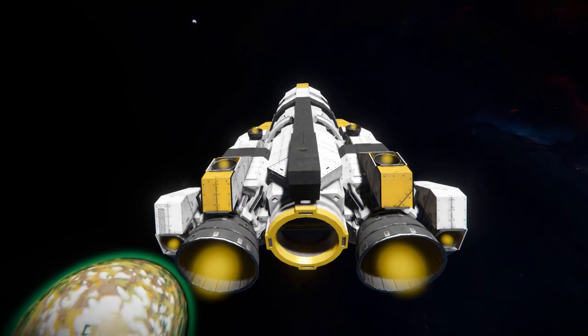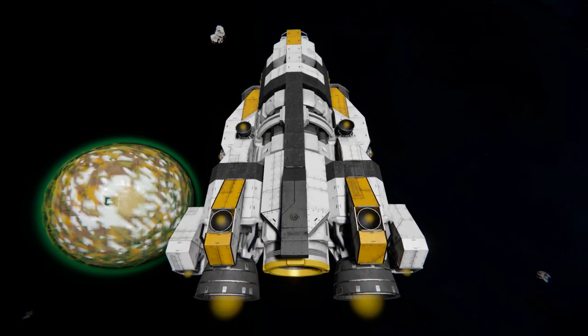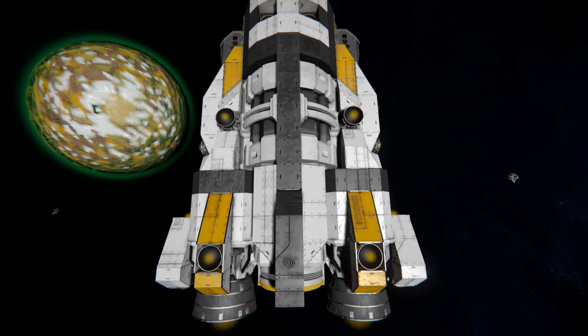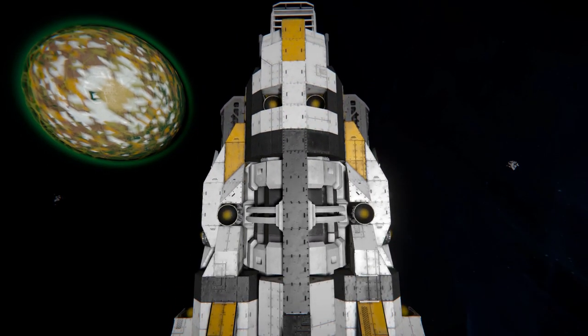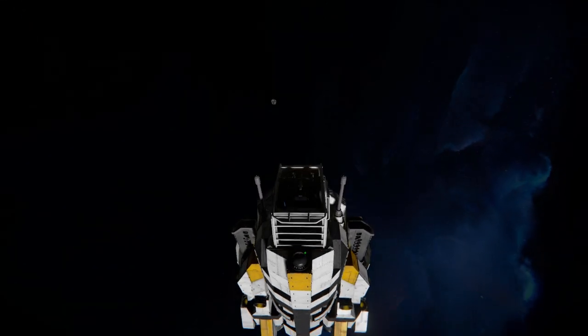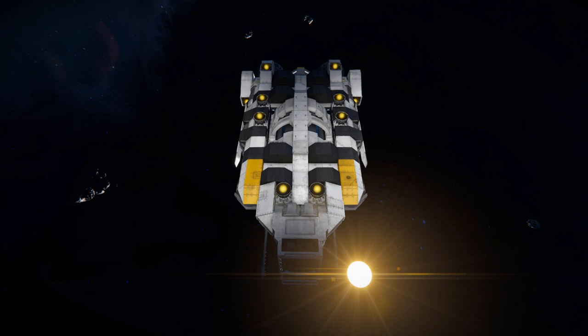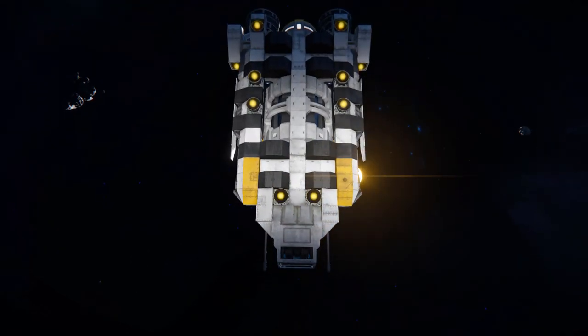Moving all the way up and looking down, there are a couple more hydrogen thrusters. We can see a black stripe going all the way through the middle and across that hydrogen tank. Going along towards the very front there are a couple more hydrogen thrusters and our industrial cockpit.